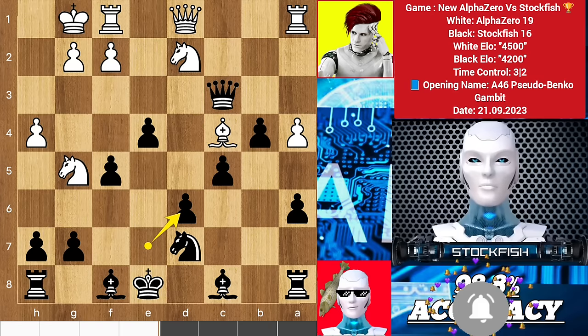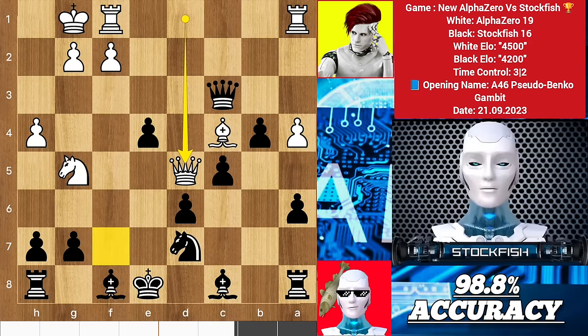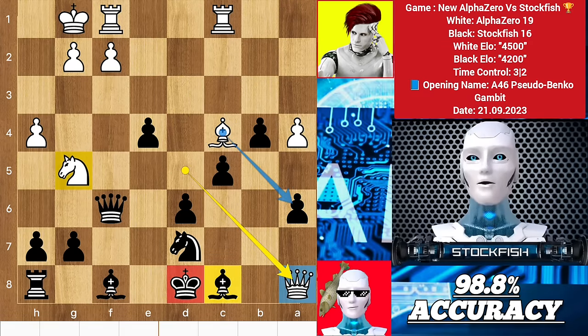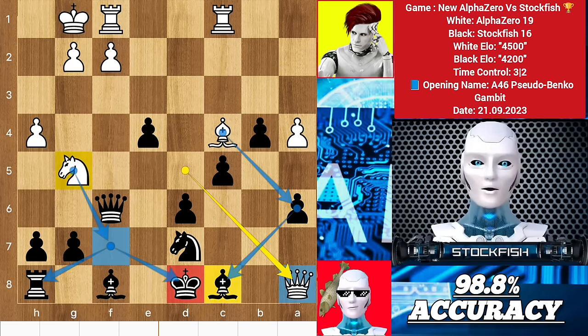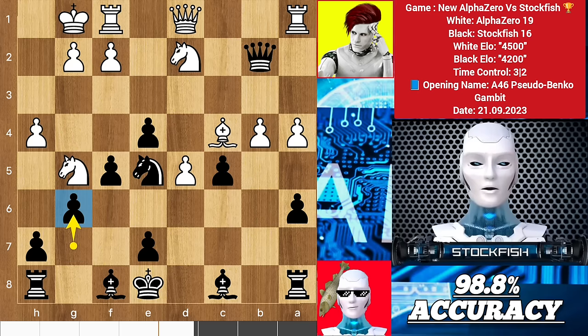d6 takes, then he will sacrifice the knight, f takes e4, queen d5 to create two big threats to the king and rook. A few moves later white will win the rook on a8 — bishop takes a6 is coming, and knight f7 check is another logical move to consider. Black will face positional disadvantages. So back to the position: I played knight e5, c takes b4, and taking the b pawn isn't the best move because the rook will get the b file with a tempo. So g6 to develop the bishop, but Alpha in time strikes the kingside with d6, trying to open up my king position completely to weaken these squares.